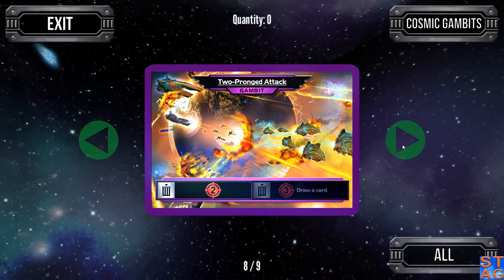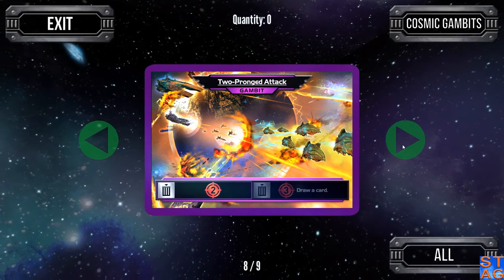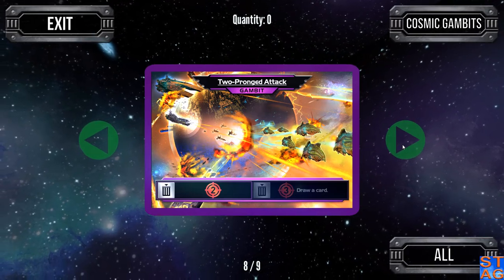Two Pronged Attack is another Gambit card. This one gives you Attack and it's a dual-use card — the first use gives you two Attack, the second gives you an additional three Attack and lets you draw a card as well.